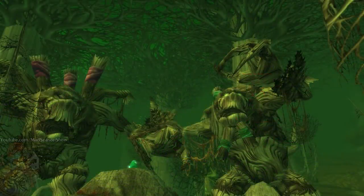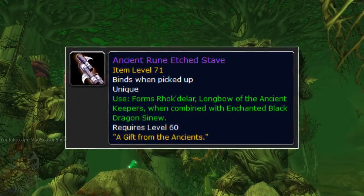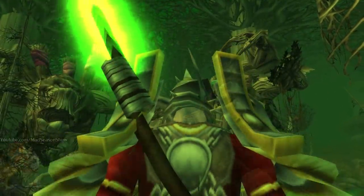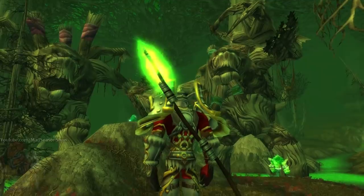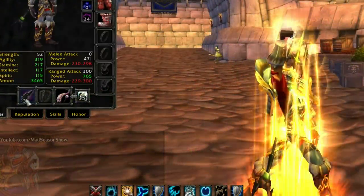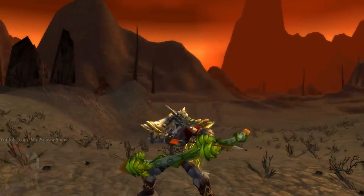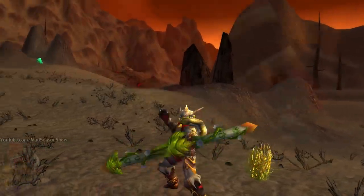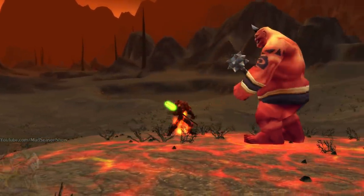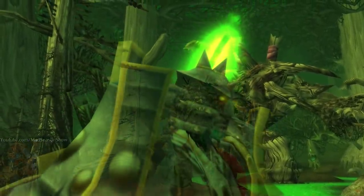Completing the quest gave you the Ancient Rune-Etched Stave, and as mentioned, you combined this with the sinew to give you the bow. Now initially, you could only have the bow or the staff and switched between them by using them — just like the Thunderstrike slash Shadowstrike slash Vendorstrike polearm. Most people went with the bow unless you wanted to be one of those melee hunters. This was later changed so you could just talk to the Ancient again to get both the bow and the staff — the best of both worlds.